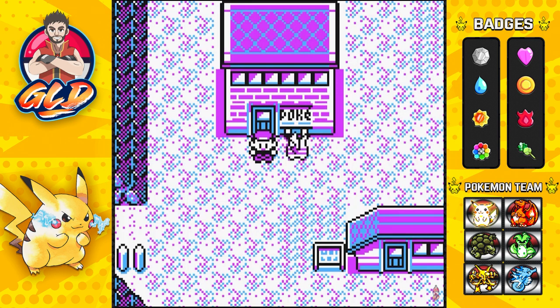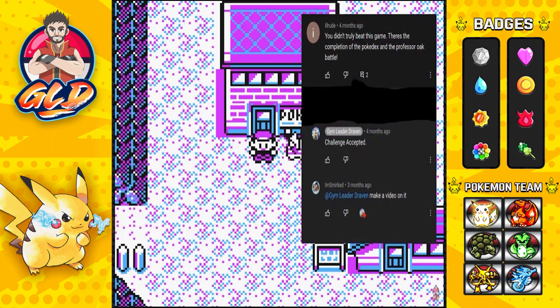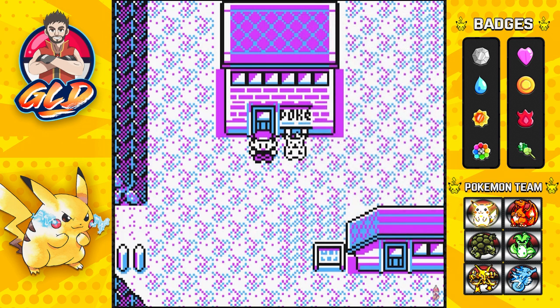I was going to do this beforehand but got called out on the last episode of Pokemon Yellow. Shout out goes to IsleRude, who basically said I didn't complete the game — there's a Pokedex completion and the Professor Oak battle. Challenge accepted. And shout out to I'm Smirked who said make a video on it — well here it is, a video of the Professor Oak battle.